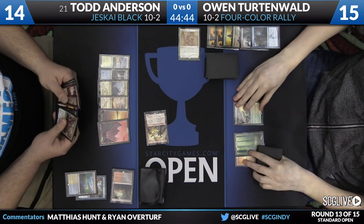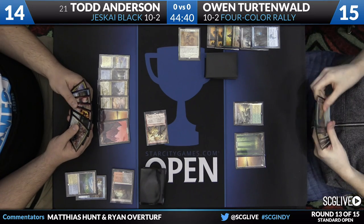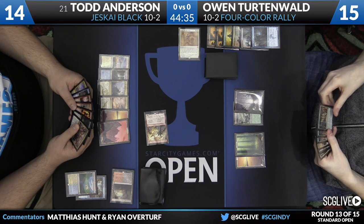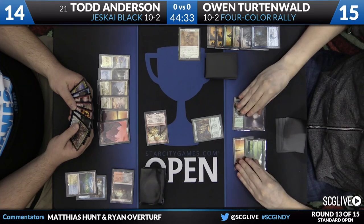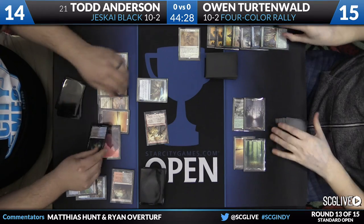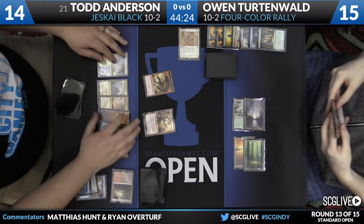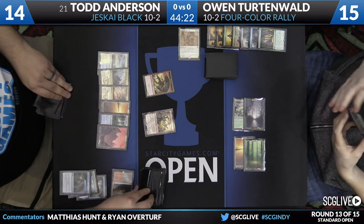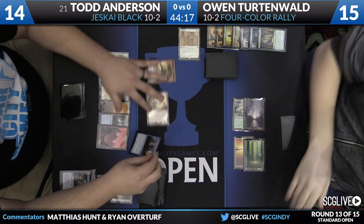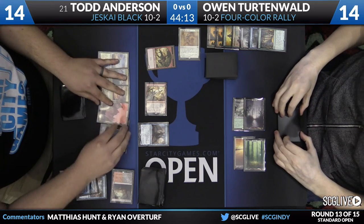Some of the motivation for this is that Owen has just been discarding to hand size anyway — if he has to do that, may as well cast a spell and get some value. Owen draws a Swamp. He's got three Collected Companies. The question is, are any of these going to resolve? He gets started trying. The first one hits a Disdainful Stroke. Confidence on the first Collected Company resolving had to be under 20%. But you want to get started casting them right away, and this actually makes that Satyr's Faithful rally look a lot better.